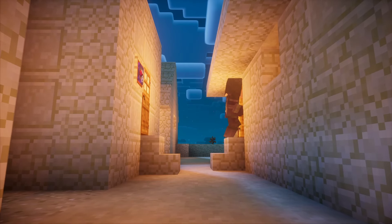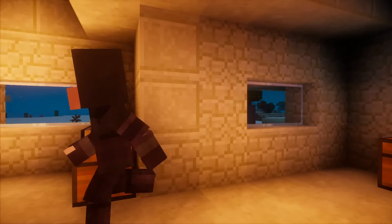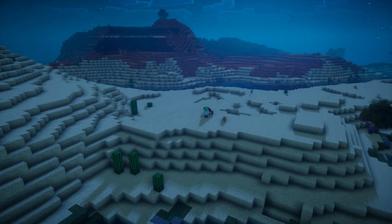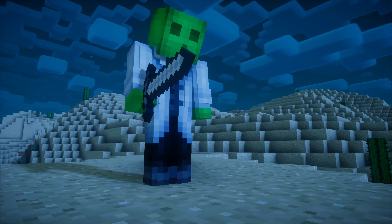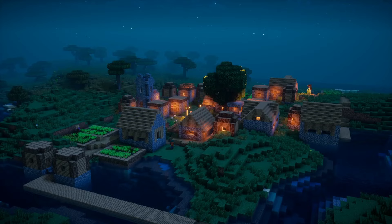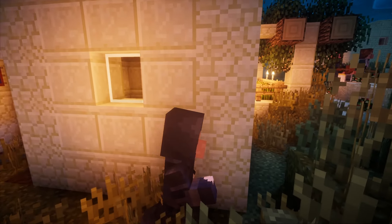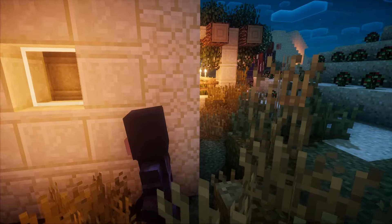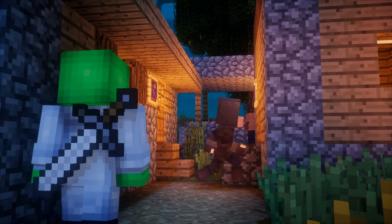However, for the cunning thief that successfully sneaks inside the warehouse, they will steal some items and make their escape. Should a thief be killed during their escape, their stolen goods can be recovered and returned to the village. Villagers with higher populations increases the likelihood of thieves stealing its supplies. Thieves can be quite easy to detect, but they add another way to add an unexpected encounter when playing with TekTopia.